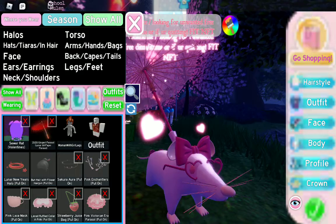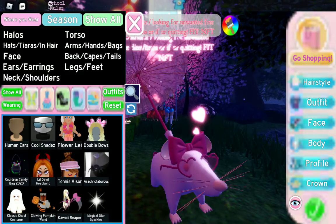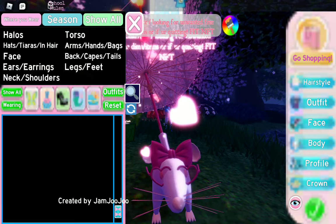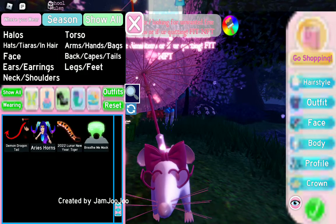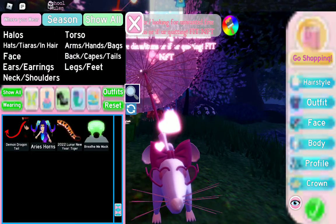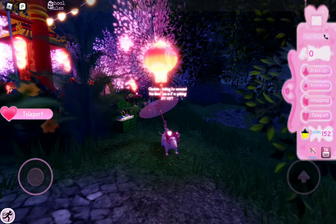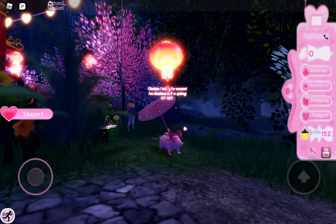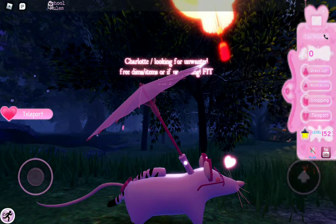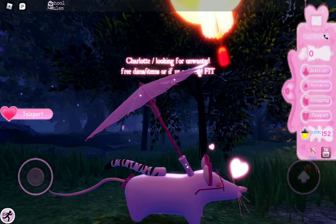I already got it. You can notice the changes — I already got it on. So you just scroll down, then you go to 2022 New Year Lunar Tiger. There are also transformations for this item — the removed stripes option. You can get no stripes. So you can have stripes or no stripes.